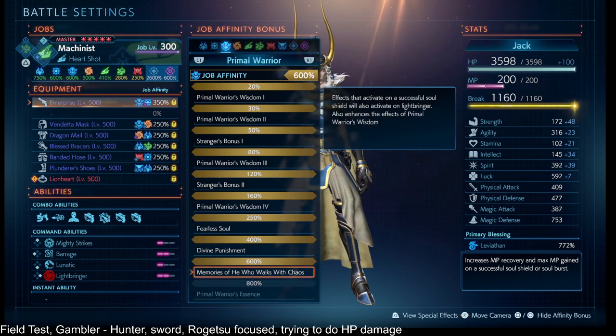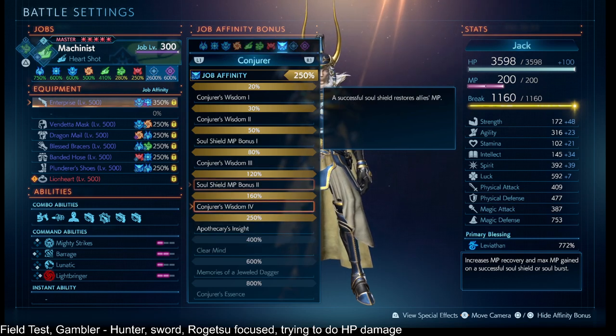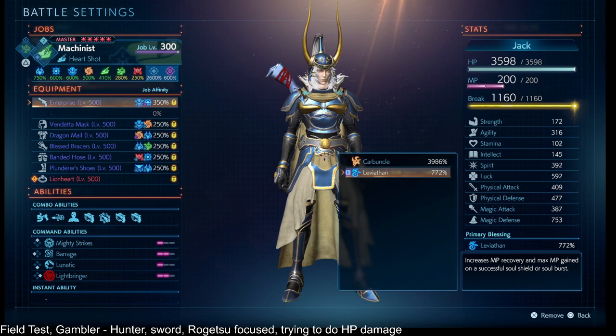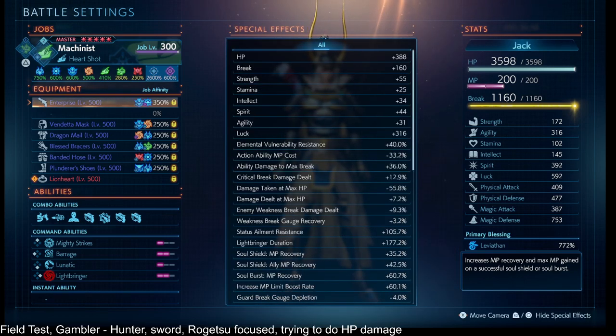The second job setup is: Cyclic Warrior 600%, Void Knight 400%, Evoker 120%, Leviathan Primary Blessing, and then Category 4 Master Points into Increase MP Limit Boost Rate — that's the second item from the bottom center, Increase MP Limit Boost Rate, Category 4 Master Points.